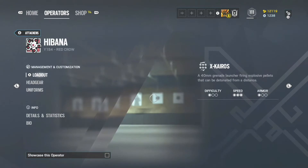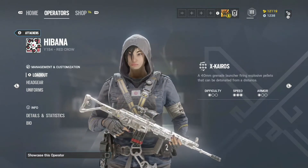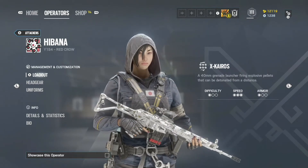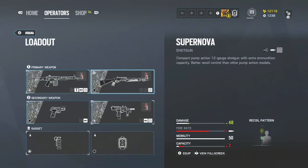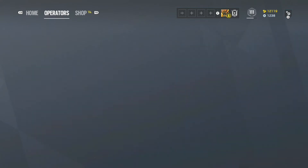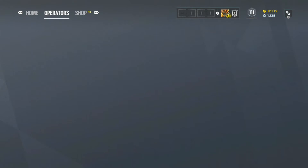Coming in at number three, we have Hibana. Hibana's gadget is the X-KAIROS, also known as the fidget spinners. Very useful for opening up hatches — she has three shots, which is more than Thermite who only has two. She can open up very small holes and she has amazing speed getting in and out of objective.